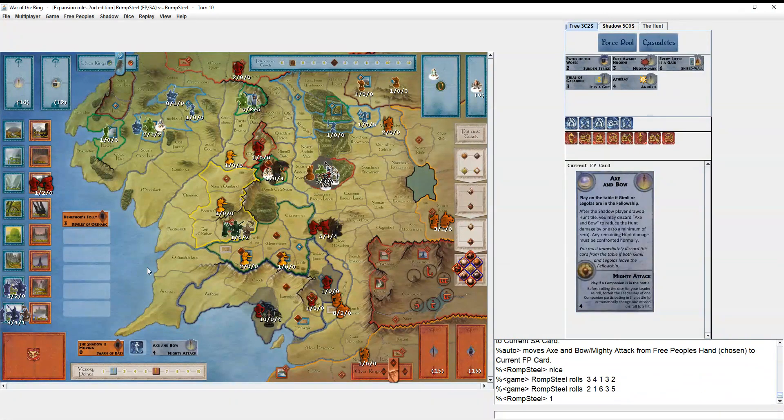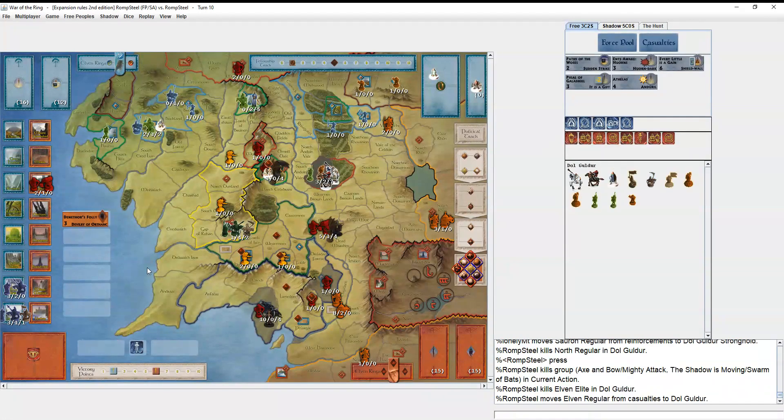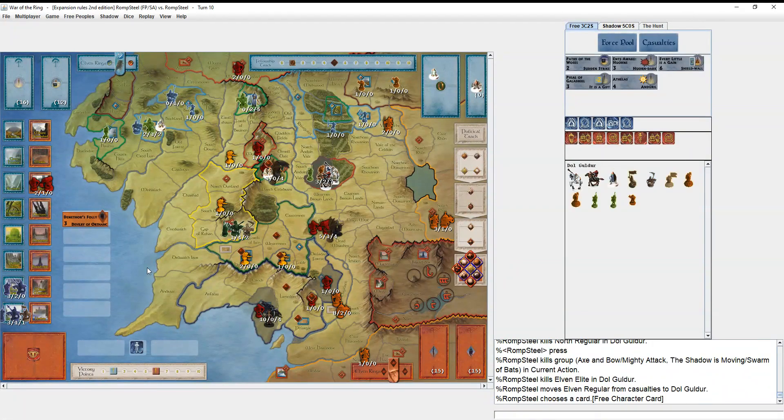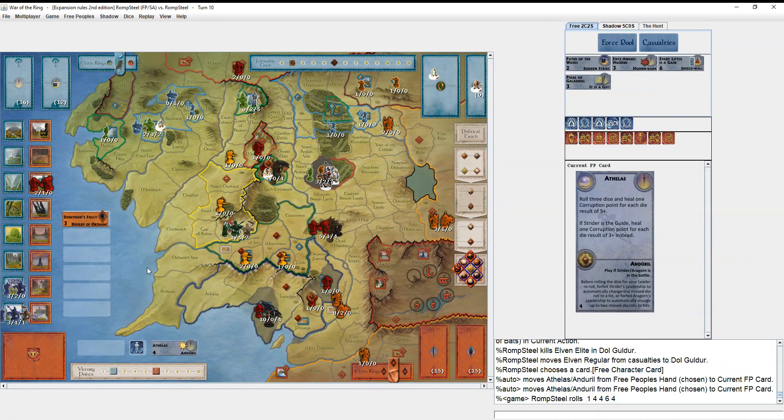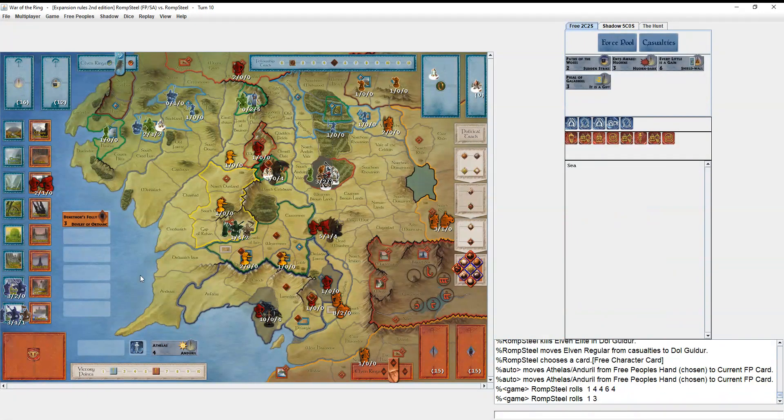I roll one six — a little below average but okay. He gets one hit — about what you'd expect. I press. Now I play Andúril — it just feels so cool getting to play Andúril cracking open this stronghold, Aragorn on a rampage. I roll one six, that helps anyway.